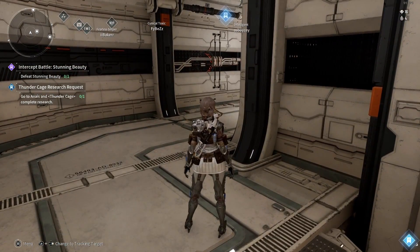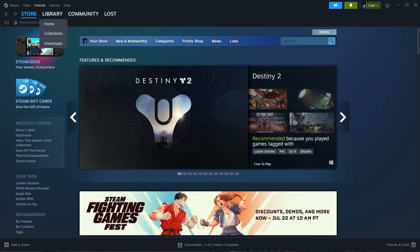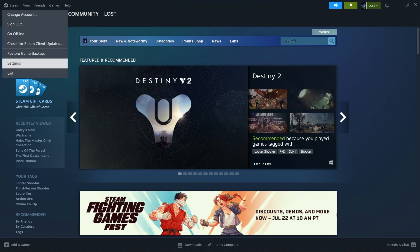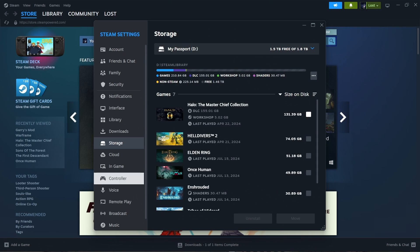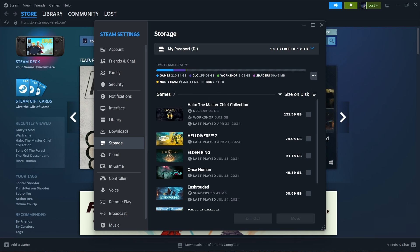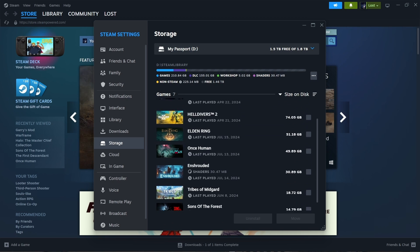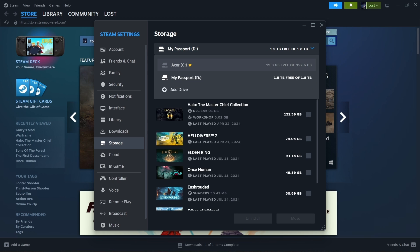It's an easy fix — very easy. You just want to go into Steam, then go to your settings, scroll down to Storage. Once you're there, all you want to do is check if your game is on an external drive. If it is, you just want to move it — that's it, just move it over.